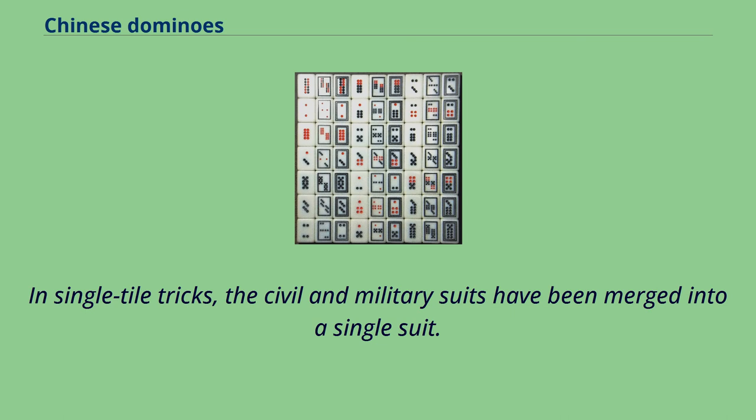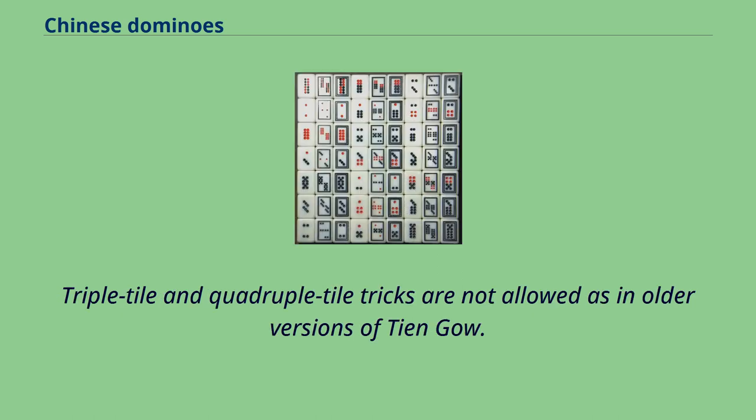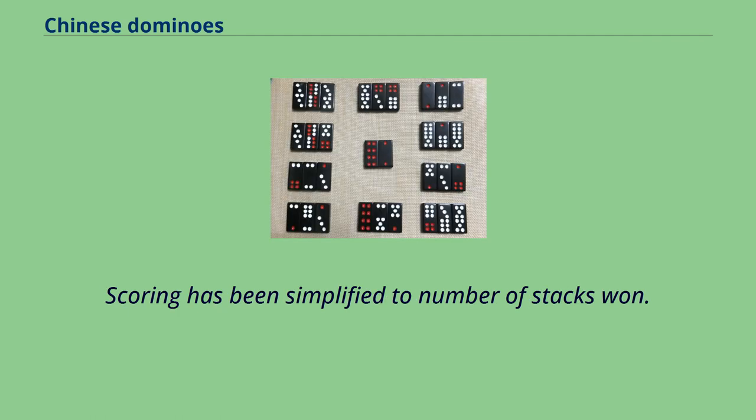It is a trick-taking game similar to Tian Gao but has been simplified. In single-tile tricks, the civil and military suits have been merged into a single suit. In double-tile tricks, there is a new ranking order similar to Pai Gao. Triple-tile and quadruple-tile tricks are not allowed as in older versions of Tian Gao. Scoring has been simplified to number of stacks.